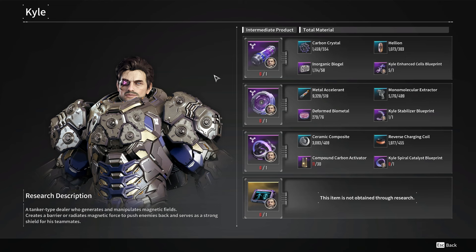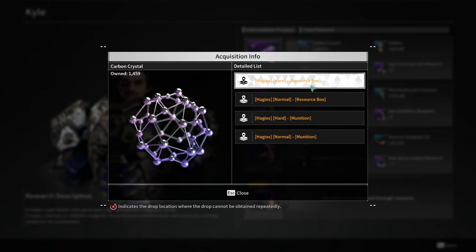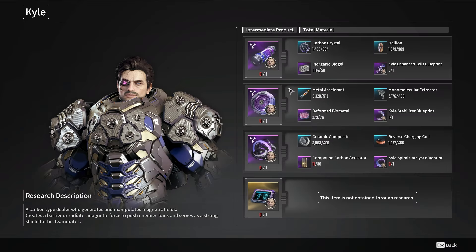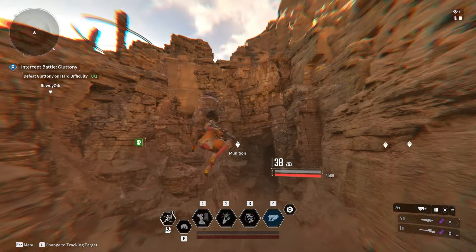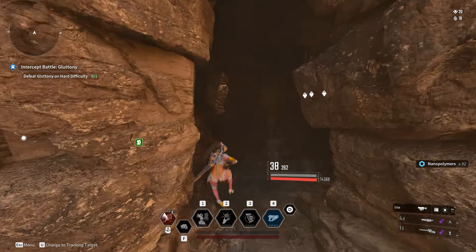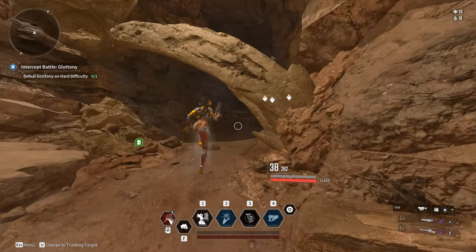Now let's talk about the components needed to craft Kyle. First, we're gonna talk about the Blue Materials — these ones are very easily acquired. You're gonna find them on Resource Boxes. Each one has a specific destination attached to them: for example, one can be found on Hagios, one on Fortress, one on Steriland, and so on. You're gonna click the tab on PC or the right stick on console to ping with your radar. You're gonna see a diamond on your screen over the resource boxes — interact with them and you're gonna receive the materials for that specific region.